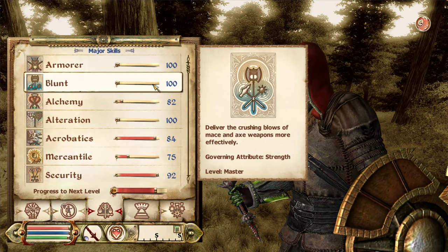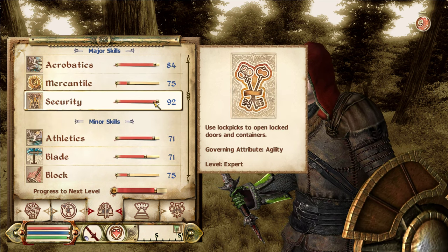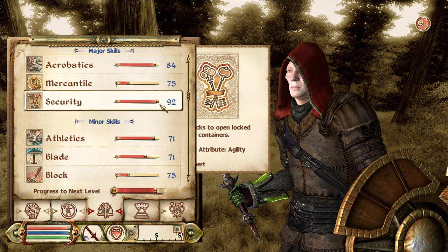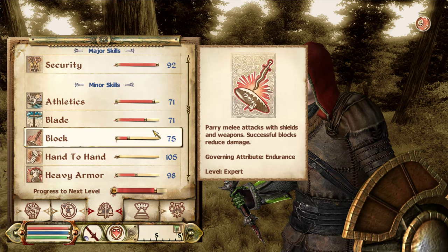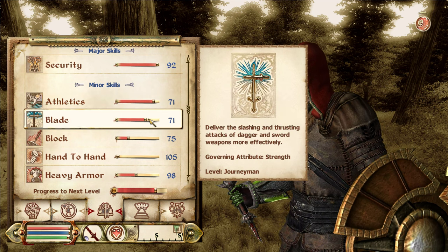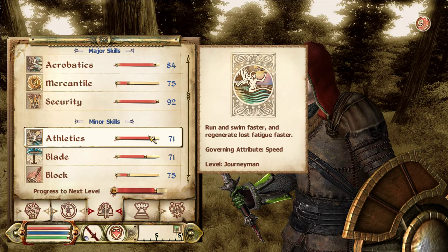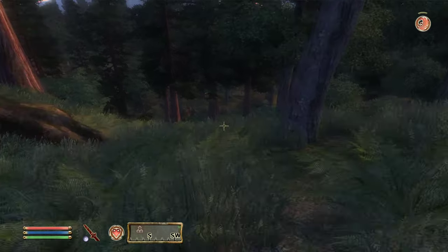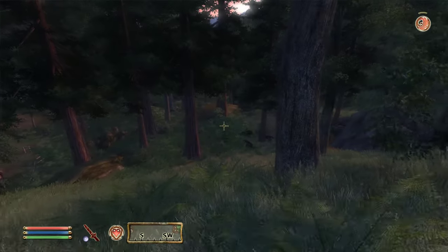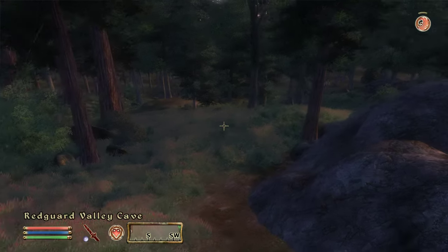We did master Blunt last time, which is huge. Acrobatics is on its way, Security is on its way, and once we get both, that might be a level up to 43. We are a Stage 2 vampire right now — I think acrobatics is actually 79 and Security is 66. Stage 2 vampire is kind of skewing our numbers right now.